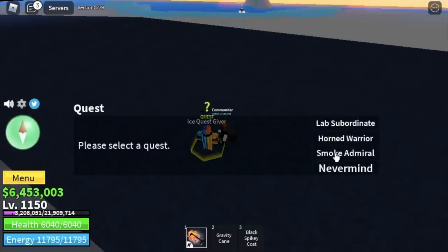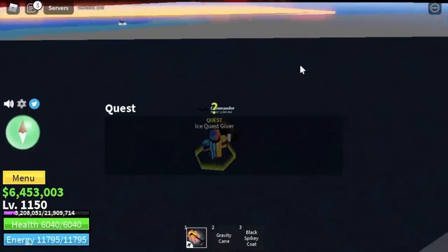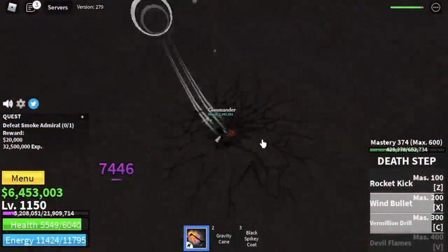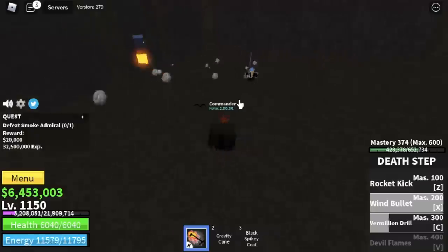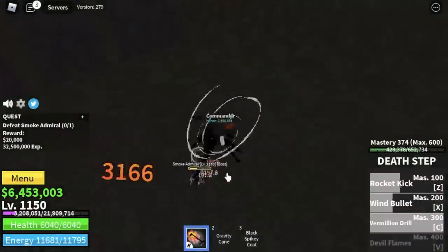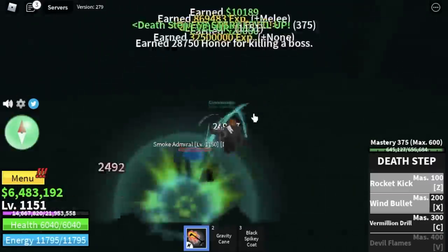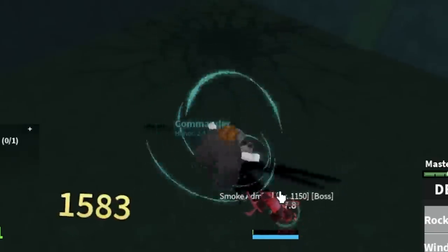And after that, my favorite, the Smoke Admiral. It's located here. Use your skills: C, X, and Z, then wait for the cooldown. Repeat. We're gonna stay here until your level 1250.